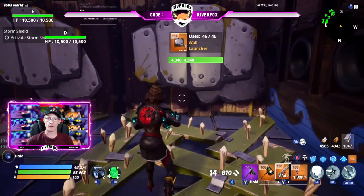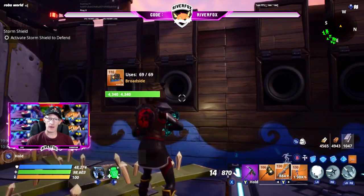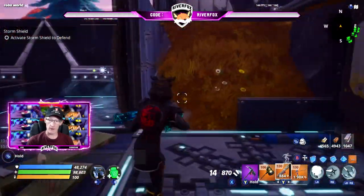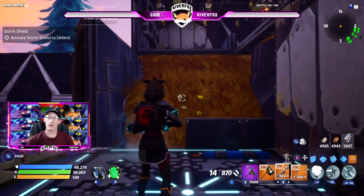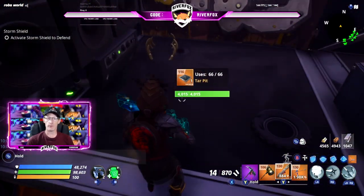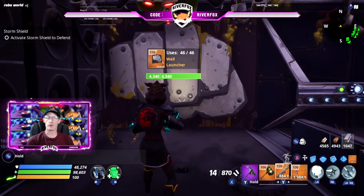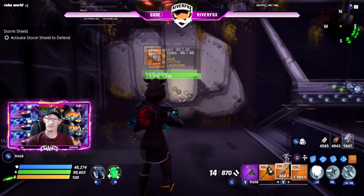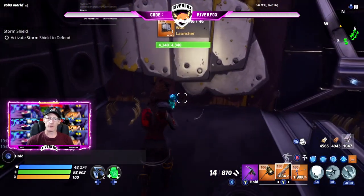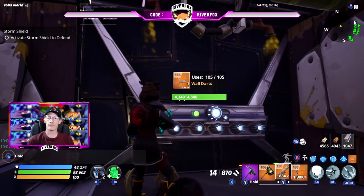Move to your left one square: floor freeze trap on the floor, broadside to your left, wall darts directly in front. Turn round and move forward one square: wooden floor spikes on the floor, wall launcher directly in front, broadside on the right. Moving up the ramp to the very top, place a tar pit and to your right a sound wall — directly in front a wall launcher, and your edited wall to the right.